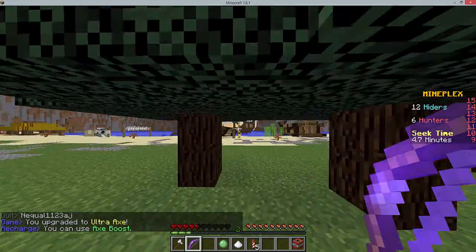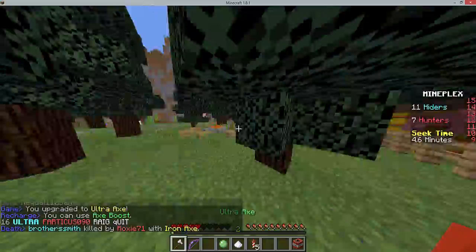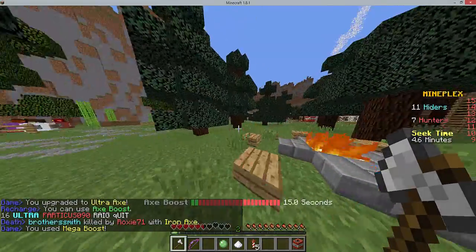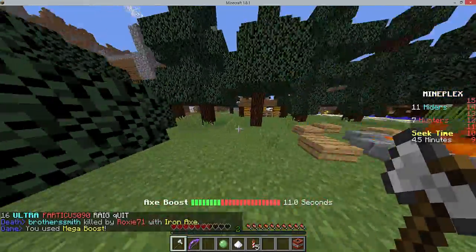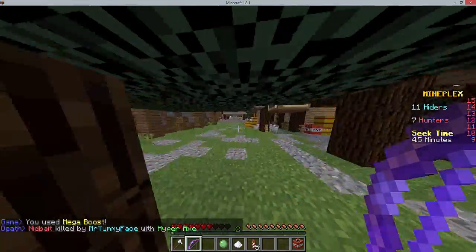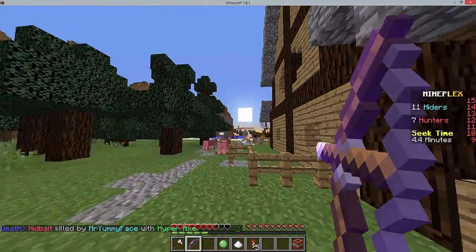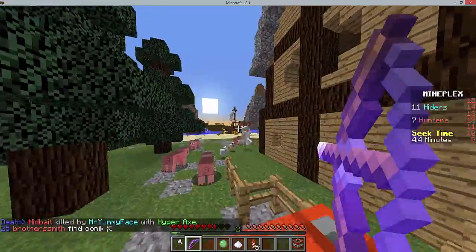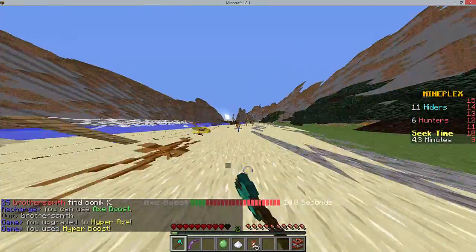I'm gonna try to aim — why is he always going for me? I guess I do stick out quite a bit. I have a mega boost now which is good; I just need a hyper boost so I can get full regen and do a little better. I see a chicken right there, and oh my god there's a flaming pumpkin on the beach — I'm going for it!